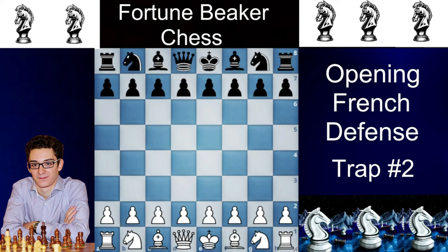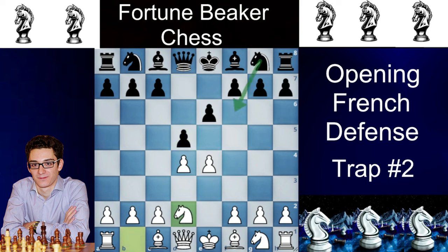Now trap number two. We again go into e4, e6, d4, d5. This time we play knight to d2. There are many ways to play this line — you can play knight to f6, or c5, which was played in the World Championship match between Magnus Carlsen and Fabiano Caruana. But here we examine the line of d takes e4, knight takes e4, and knight to f6.